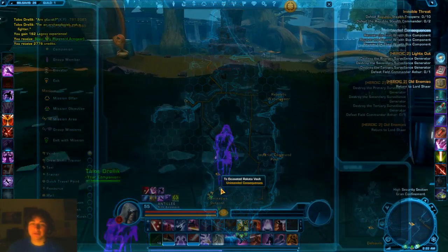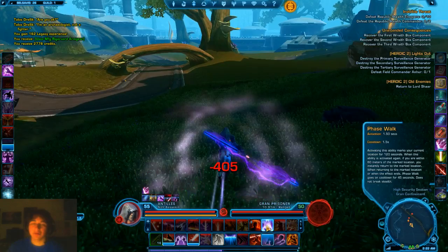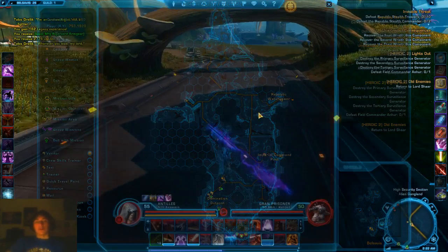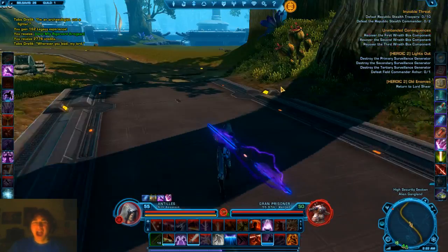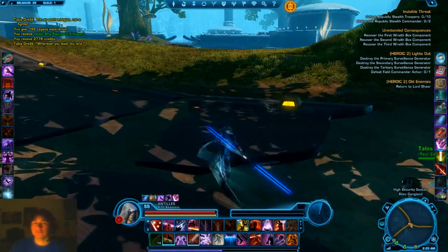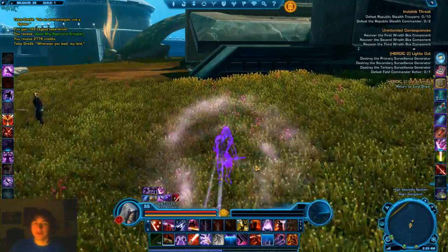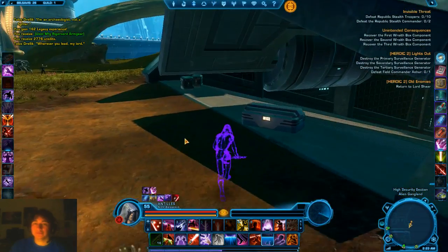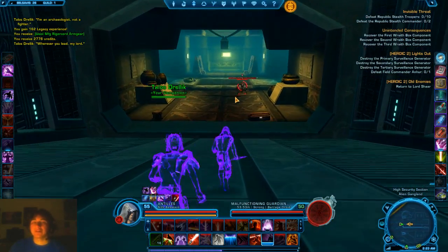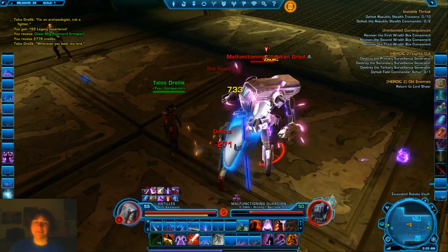The next one we're going to head down over here — this is Unintended Consequences. This is the most annoying one of these quests, in my personal opinion. Okay, so here you need to get these three wraith box components. This game has done a poor job with the extinction drop rate, and I mean a poor job.